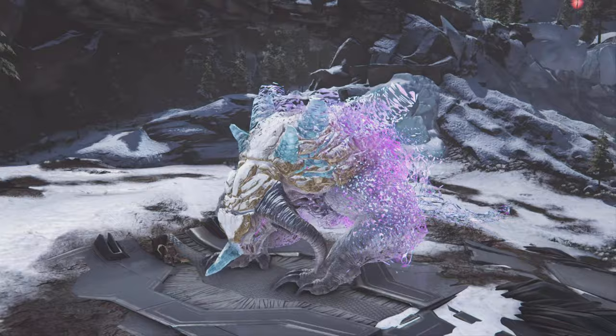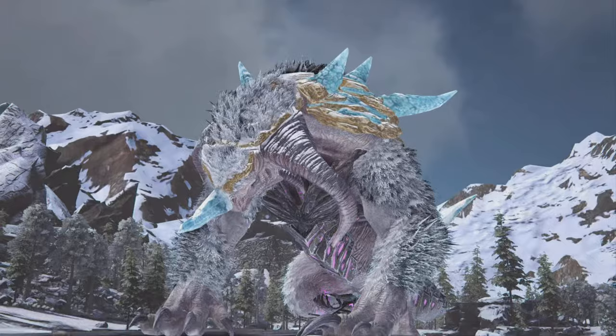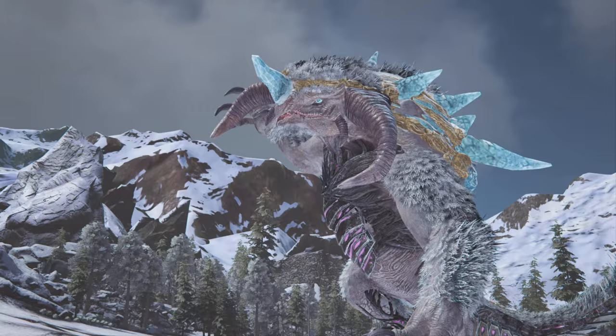Number 12 is the Ice Titan. The same reasons it's low on the list apply as with the Forest Titan — you could bring 100 Gigas and melt through it. But the Ice Titan is higher because it has some pretty brutal attacks. It basically has a giant ice ball that can instantly freeze all your creatures, ice breath that freezes them as well, and giant ice spikes that do a bunch of damage.